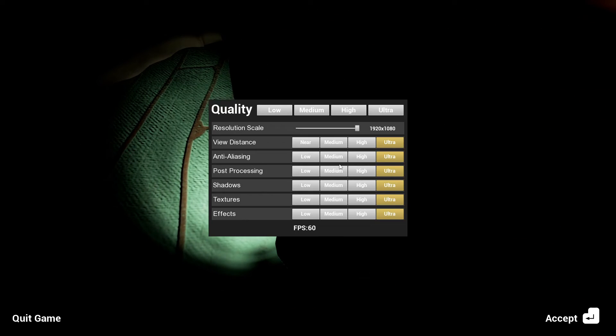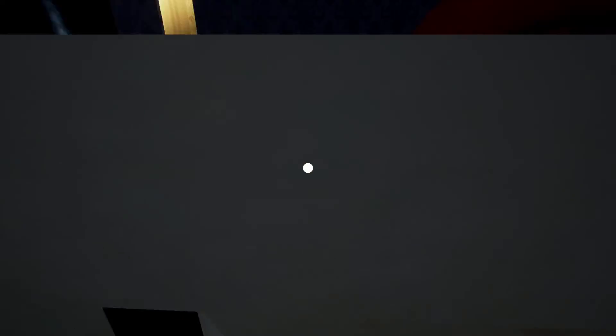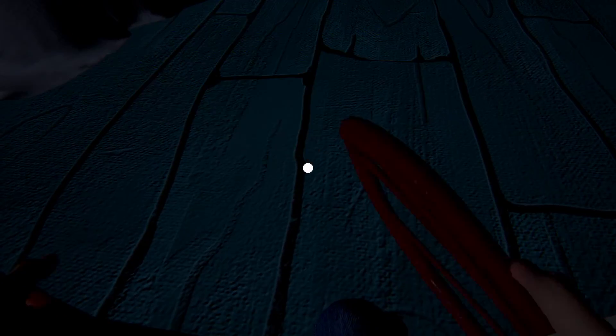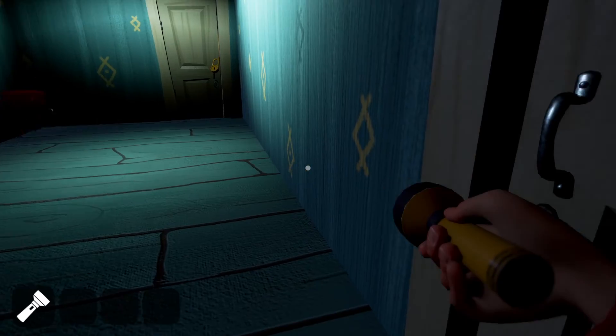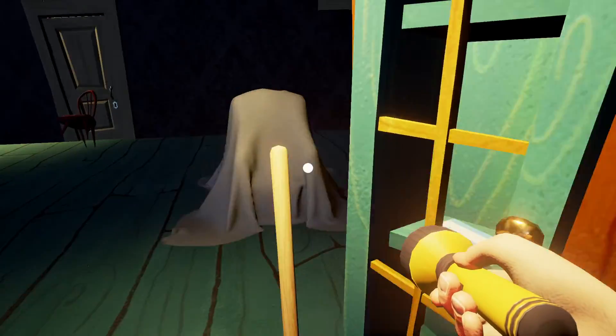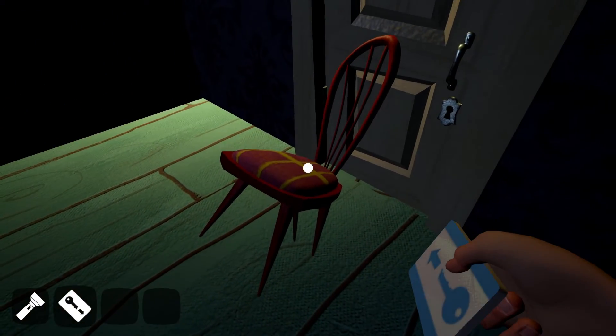Now guys, I'll show you a glitch, but hang on, let me just turn my shadows down. You just go like this — it's kind of a glitch where you glitch your chair. Now I grab the chair, and now I can go grab the key card.